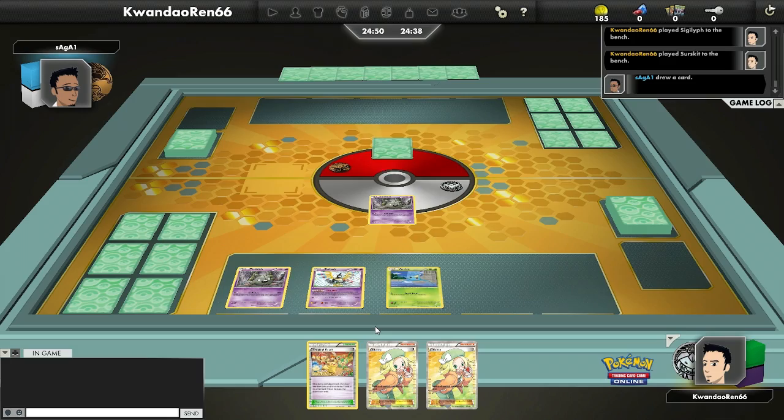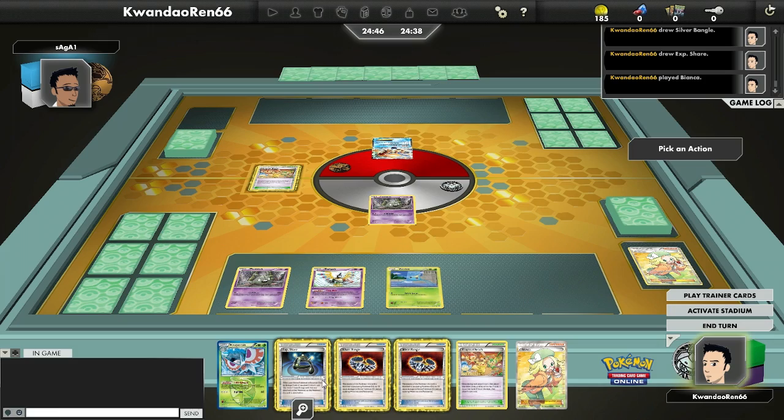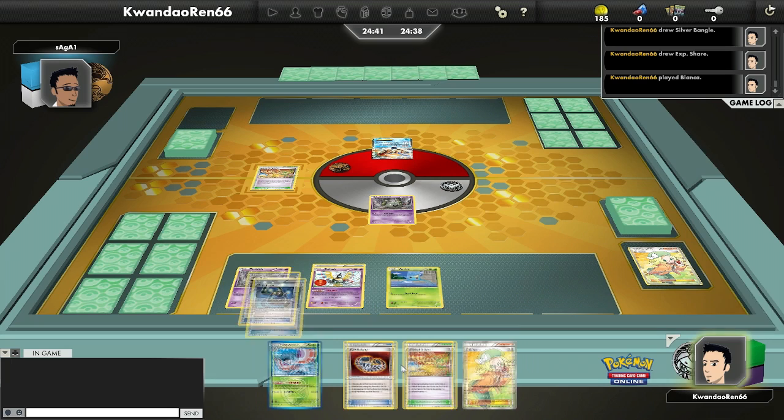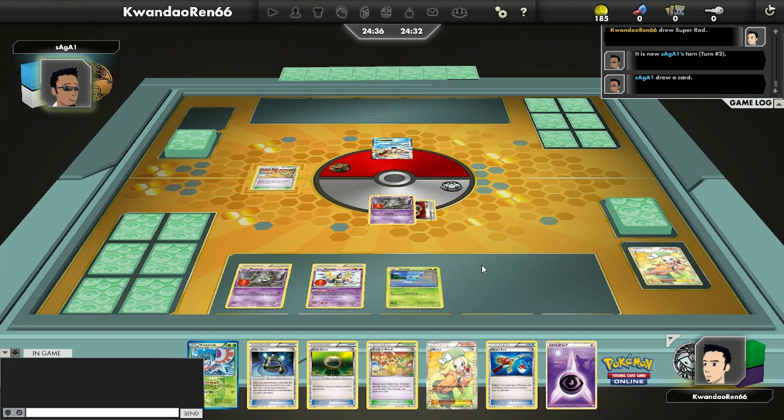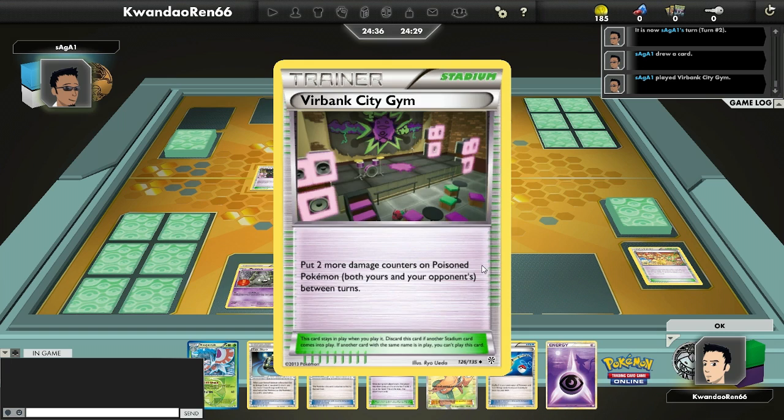I'll go into a little bit of detail for what this deck does and how it works. There were a couple of cards in the new set that opened up some beautiful opportunities with, believe it or not, the Trubbish — just the regular 70 HP Trubbish. How it works is that Trubbish for 2 energy does 20 damage times the number of tools in play.